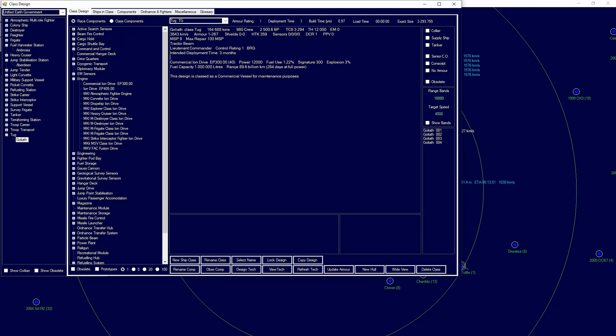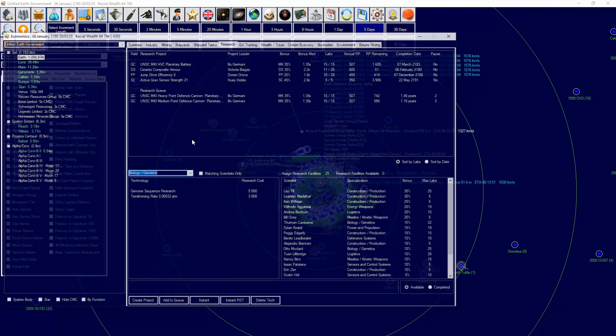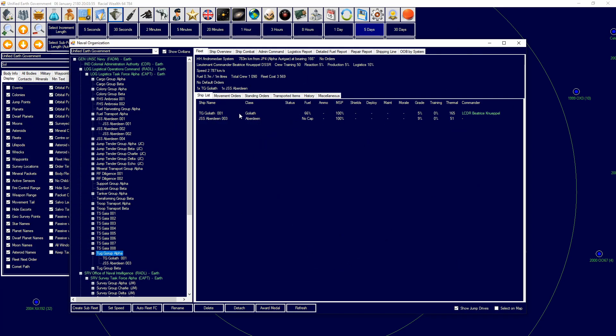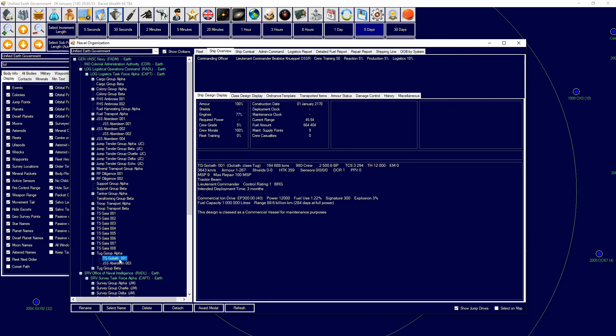For tugs you need a ship tractor beam. The way you get that is you go into logistics, find 'ship tractor beam', and research it. With that math in mind you can then design how you want your tugs.